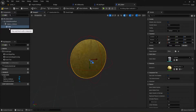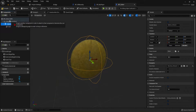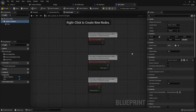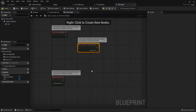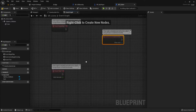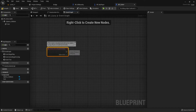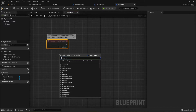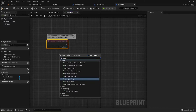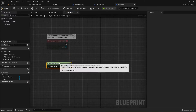Now we're jumping to the Event Graph. One more thing first — the Sphere Collision: click on it and drag and drop it on top of the Default Scene Root. Then in the Event Graph, we'll use the 'Event Actor Begin Overlap'. Pull it to the side — we'll also use Event Tick, so don't delete those. From the overlap event, right-click and get 'Player Pawn'.